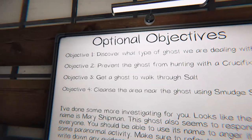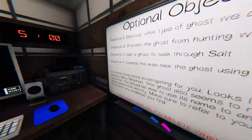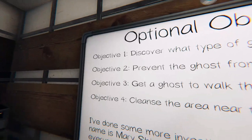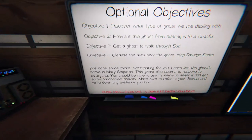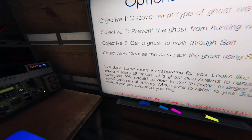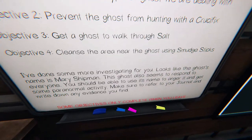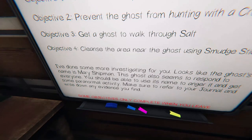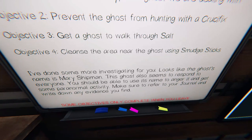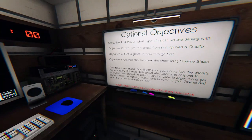Objective two: prevent the ghost from hunting with the crucifix, get a ghost to walk through salt, cleanse the area near the ghost using smudge sticks. Now, I'm not going to do those last three objectives, mainly because I don't really know how. I've done some more investigating for you — looks like the ghost's name is Mary Shipman. This ghost also seems to respond to everyone. You should be able to use its name to anger it and get some paranormal activity. Make sure to refer to your journal and write down any evidence you find.